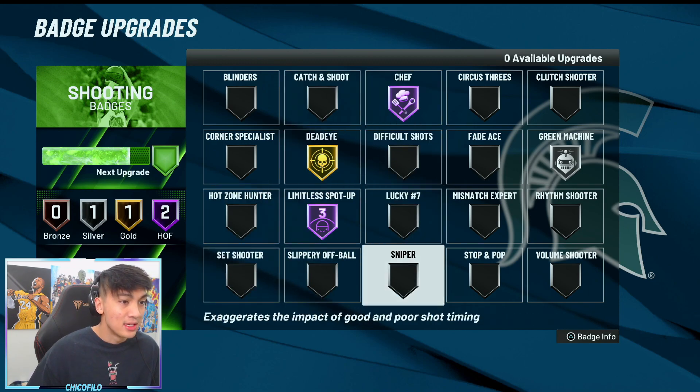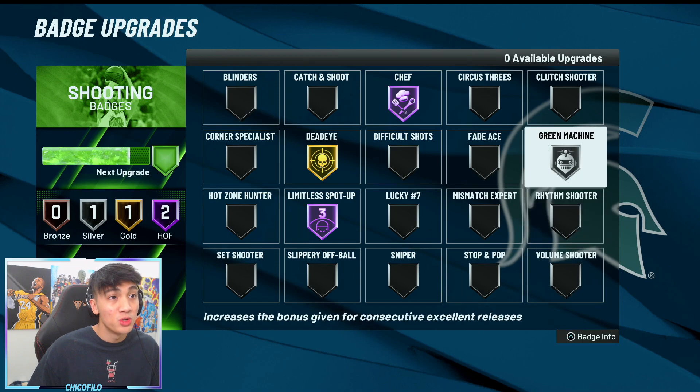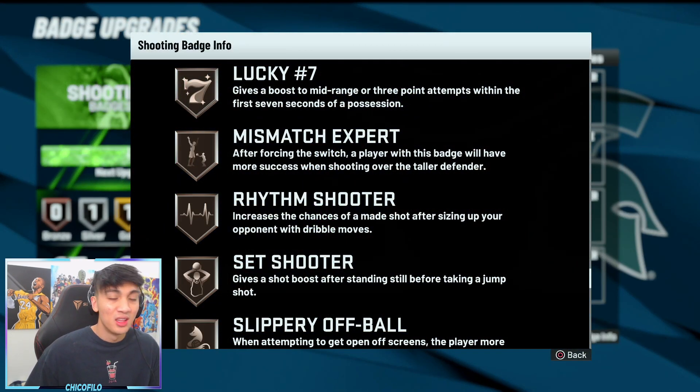After that, just keep adding to them as you unlock badges. The other additional badges I see being useful are Volume Shooter, Clutch Shooter, maybe Corner Specialist, and Catch and Shoot. There's also this badge — Lucky Number Seven — which gives a boost to mid-range or three-point attempts within the first seven seconds of a possession. That's a very interesting badge. I might try that at Hall of Fame and get back to you guys — it actually could be a really good badge.